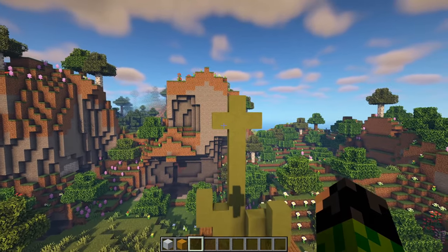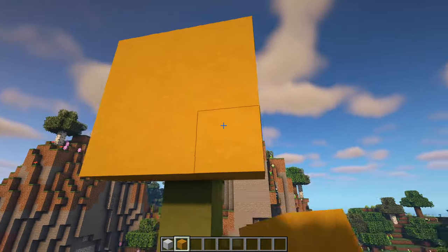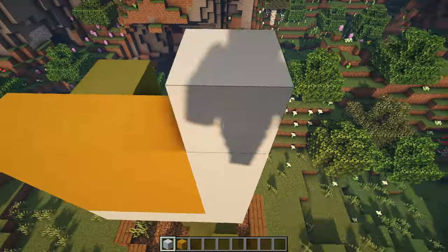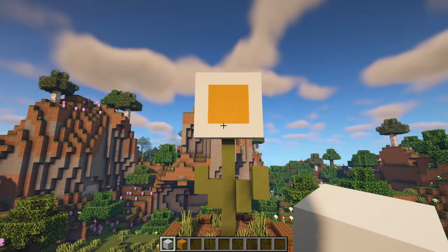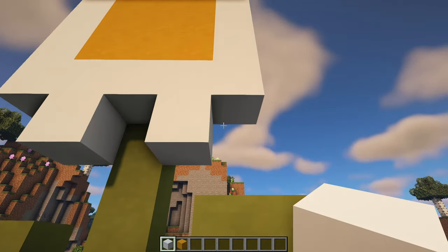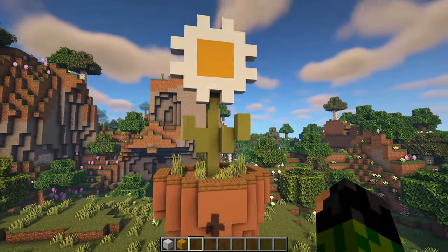For the oxeye daisy flower head: start with yellow terracotta in the middle, make a ring for a 3x3 square of yellow terracotta, then align white concrete all the way around to make a 5x5 square. Then on all four sides, add two blocks to make it look more like a flower — bottom, right, top, and left. That looks a little bit more like a flower.